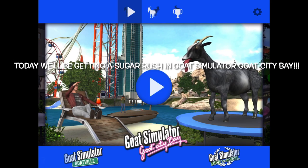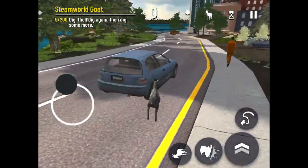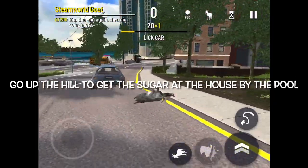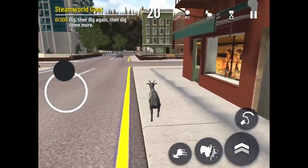Welcome back to Stanley Cat Games. Today we'll be getting Sugar Rush in Goat Simulator Goat City Bay. We're going to lick the car, then go up the hill to get the sugar at the house by the pool — basically where we got the towel with the 42 on it for the hitchhiker achievement.